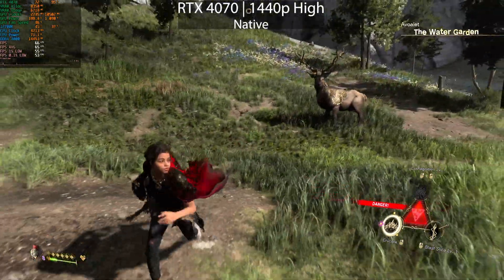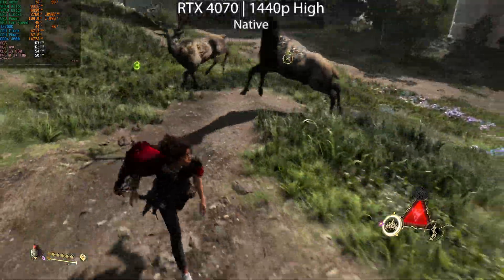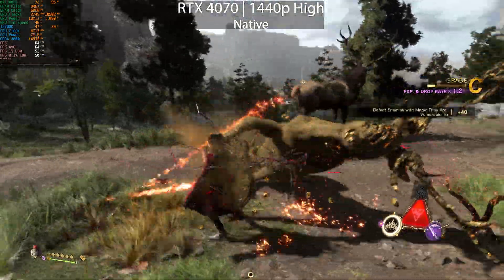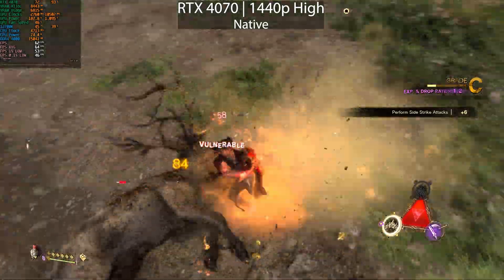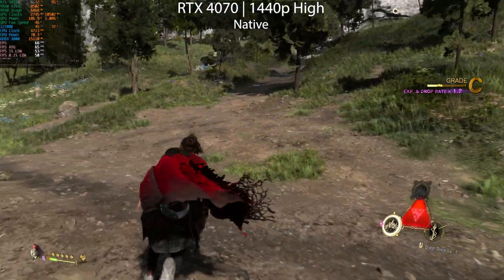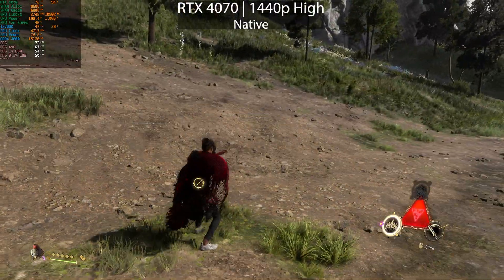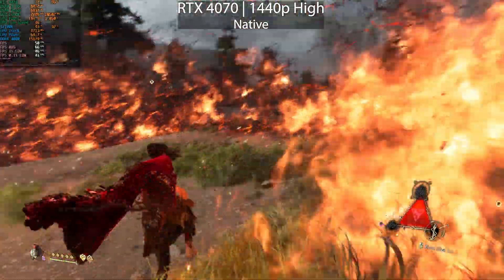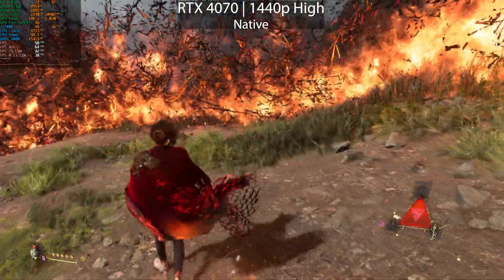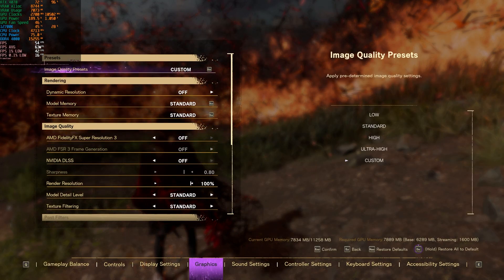Previously we were struggling to hit 60 frames per second in this game, dropping below 60 at times even on an RTX 4070 — and this is at native resolution with no upscaling and no frame generation whatsoever. We came pretty close to dropping below 60. One thing that really impacts the frame rate a lot is this particular spell — you can see it drops even below 50 frames per second. It's a pretty demanding spell.